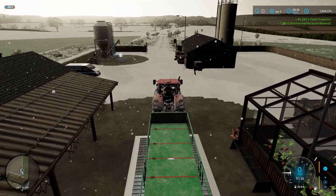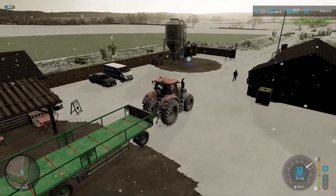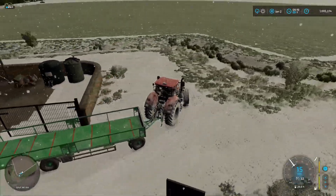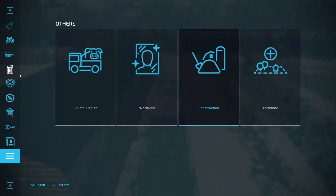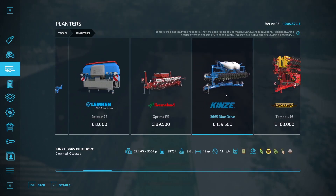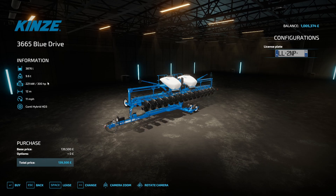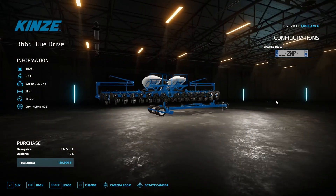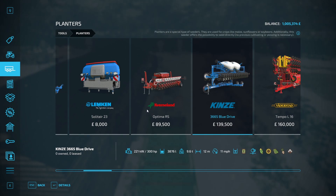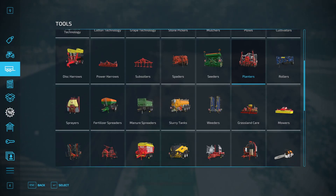That has taken us over a million - perfect. We've still got wool to sell, that's about all we've really got left to do. Let's see what we've got at the shop. That is literally what we need but it's much more power than we currently have and can handle. For planters, I think we're going to go with this one because it does everything we want and you don't actually need to cultivate with this one either - so that is a benefit. I'm not sure whether I'm going to buy it or just lease it.